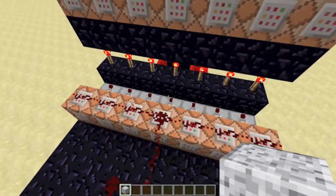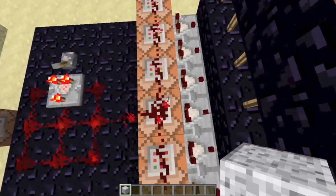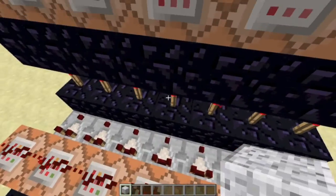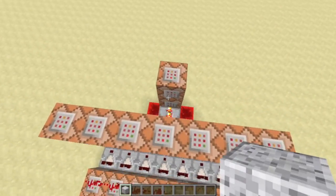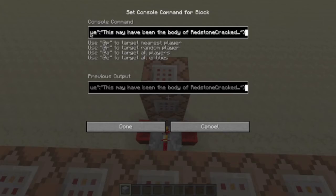When it does, it will turn off this torch, deactivating this redstone. When the creeper explodes however, this will turn off, activating this redstone. About one tick later it will kill the skeleton and it will say 'you have looted a body.'